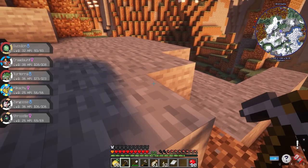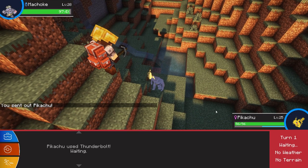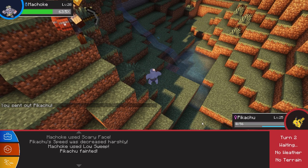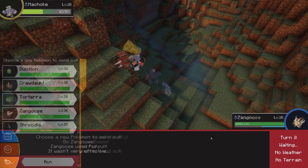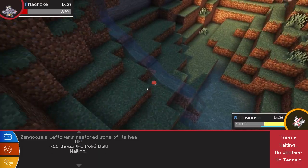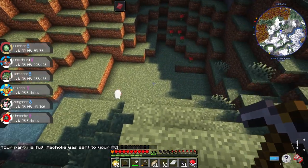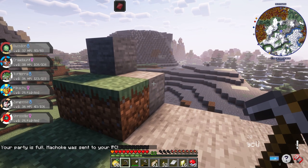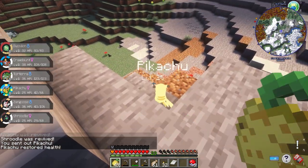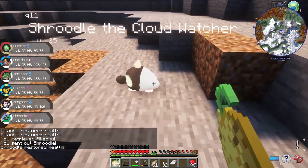Look at this — Machoke, level 28. Can you fight my Pikachu? I'll use Thunderbolt and it uses Scary Face. It just one-hit me with Low Sweep! Okay, use Pursuit and whittle this thing down — this is a horrible matchup. Please get caught in this Poké Ball — yes! Come on, yes! Wonderful. I have revives — let me use them. I'm sorry Pikachu for exposing you to that horrible Machoke. And of course Shroedl is Normal-type so I don't know why I didn't think of that.